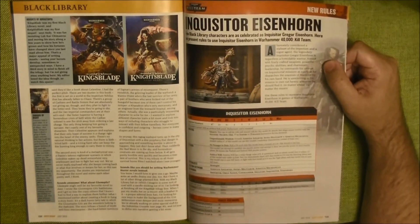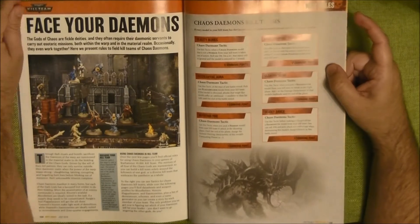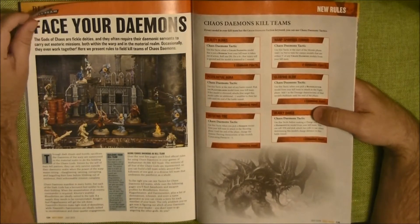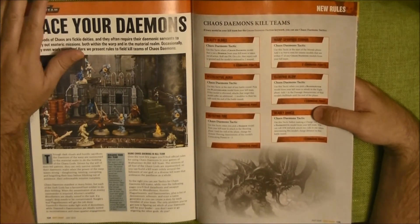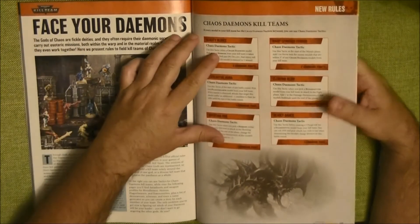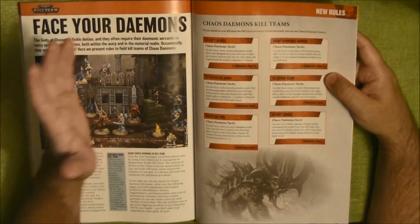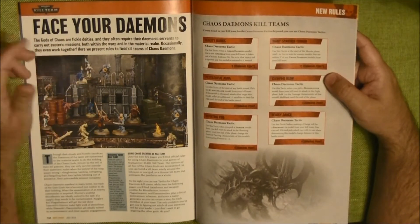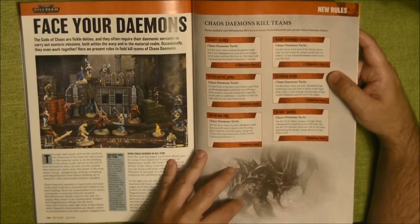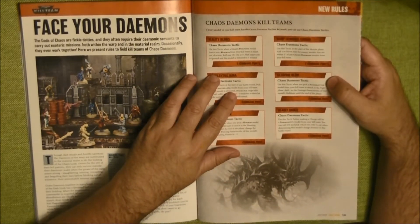It's interesting to see that here we have the Inquisitor Eisenhorn as a rule. But this is the most interesting — we were missing this faction for a while in Kill Team. This is the faction of the Chaos Daemons. We have here the complete Chaos Daemons Kill Team, with the different command points and command traits. Some of them use a special ability when you pick a Bloodletter.